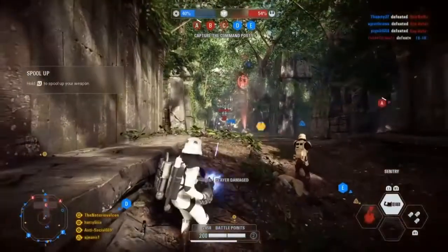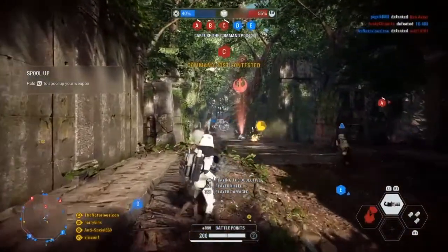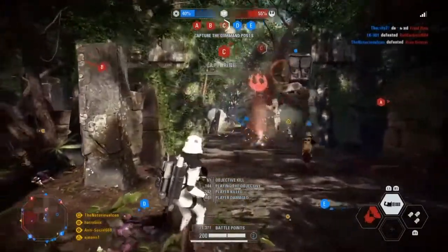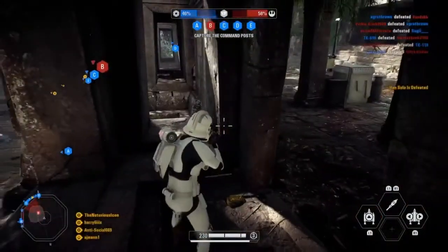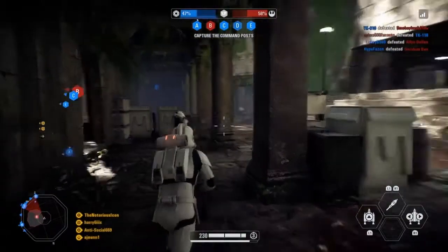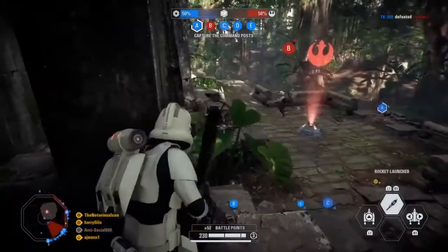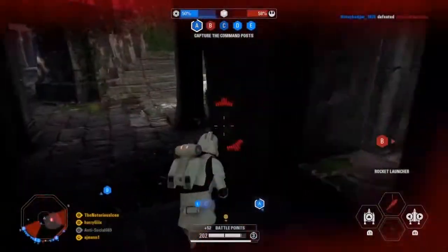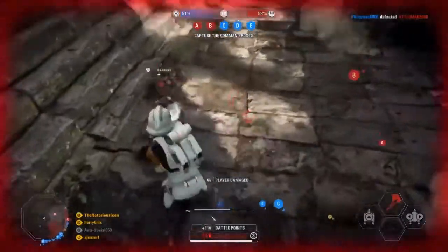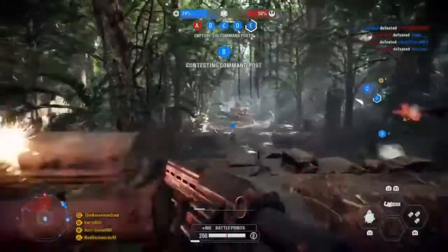Same thing here — you just want to keep pushing them away from C. That's why I'll switch from the assault or jetpack class to the heavy gunner. This one, I purposely don't shoot at the guy — don't want to alert the other guy running the opposite way. And keep fighting.